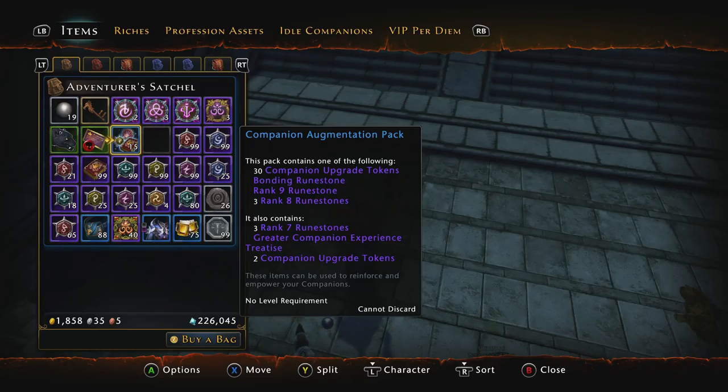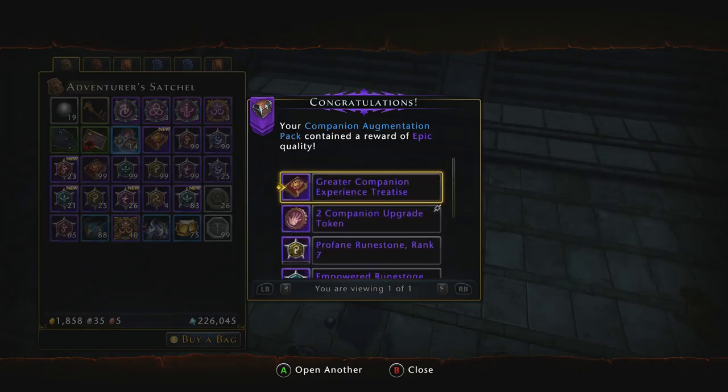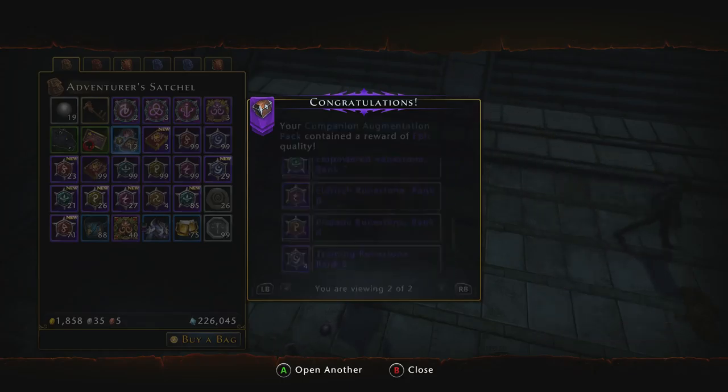Come on game, give me some please. Here we go, first one: 2 companion upgrade tokens and a bunch of rank 8s and rank 7s. Second pack: 2 companion upgrade tokens, bunch of rank 8s and rank 7s.